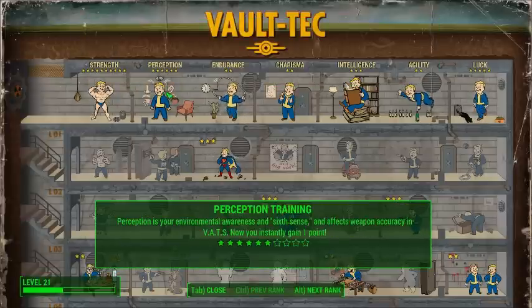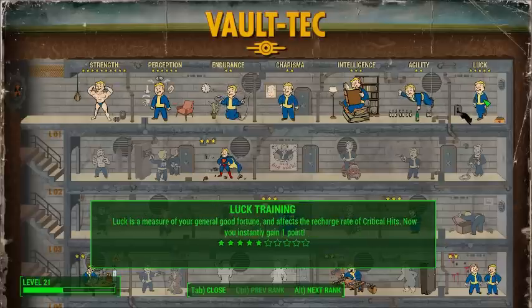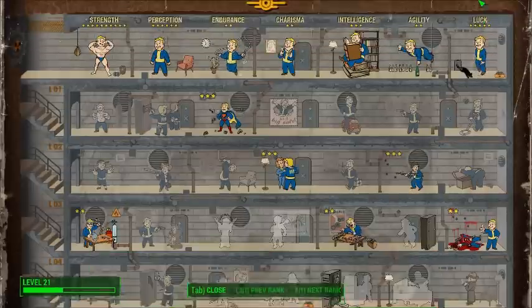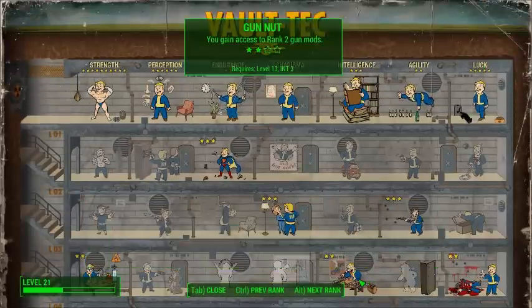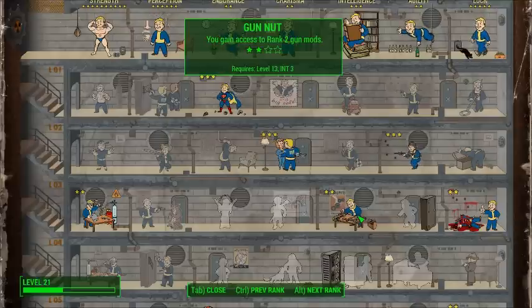We got maxed out Strength, six into Perception, two into Endurance, two into Charisma, three into Intelligence, two into Agility, and five into Luck. We have five into Luck so that we can get Idiot Savant — that's going to be the first perk you want to pick up so you can level up faster. We got three into Intelligence so we can have Gun Nut, so you can make weapons automatic and upgrade your guns.